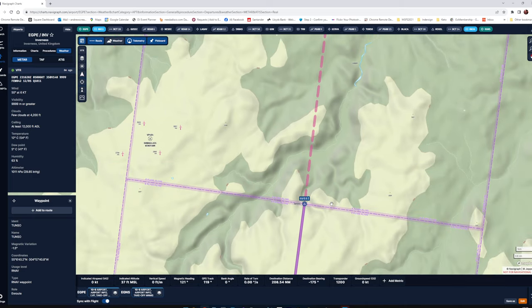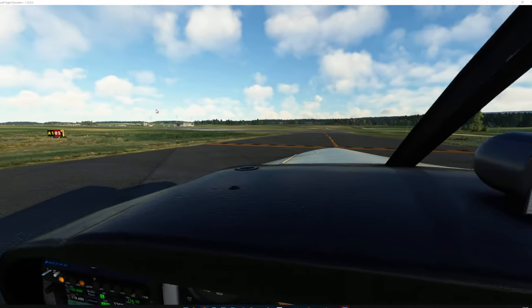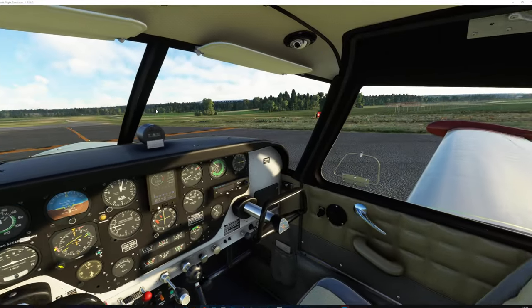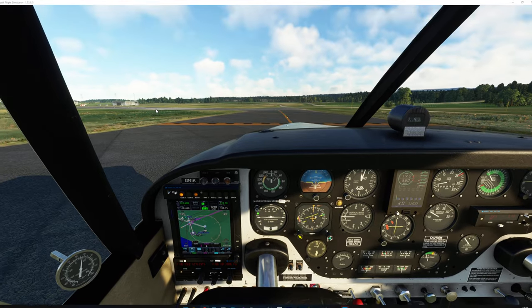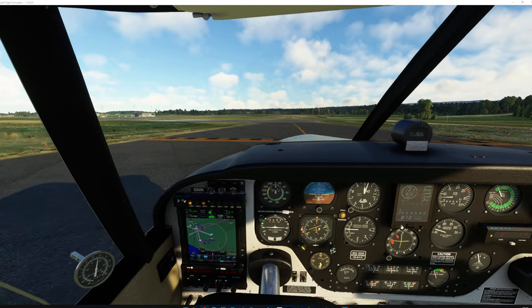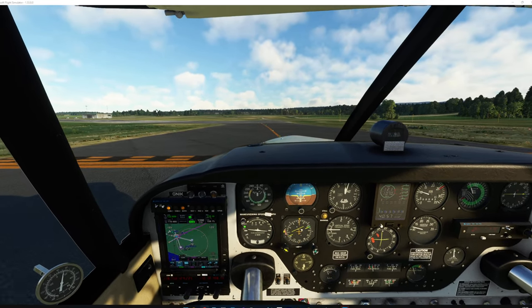Our first waypoint is Golf Uniform Sierra Sierra India, and we can set the plane up to follow this via GPS. There's no air traffic control at the moment so it's left to your own devices. Let's line up on the runway and see how we do — people who've been watching my videos know that I'm not the most accomplished of flyers, I'm practicing.